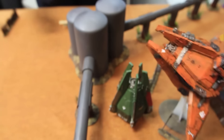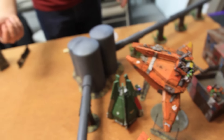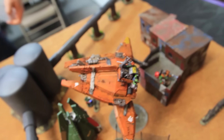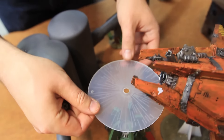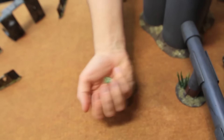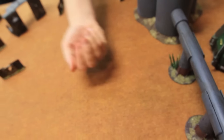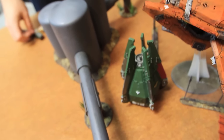The Blitz Bomber fires guns at the drop pod — hitting on fives, one hit, strength six glancing on sixes — nothing. Then drops the bomb near the drop pod — two inches scatter, hits the drop pod only. Strength seven armor bane: a pen result — AP two plus open topped gives plus two to the result. Result is six, immobilized, but already immobilized so that's two hull points off, down to one hull point. Then Big Mech fires at the scouts — big shooter and super shooter, twin-linked, hitting on fives and fours: one hit from each. Strength five and six wounding on threes and twos — one wound, three-up cover save — he's good.